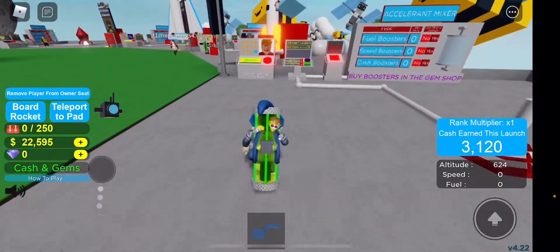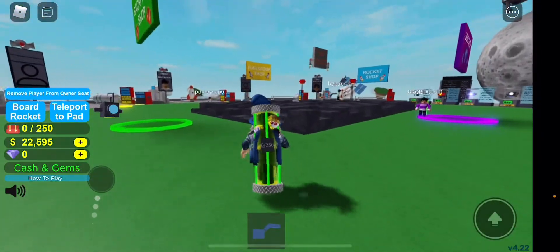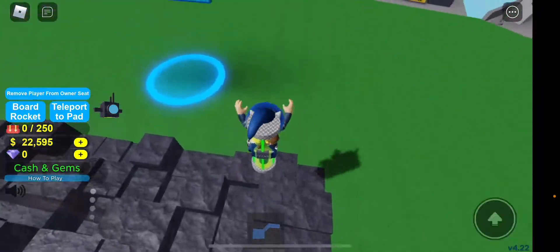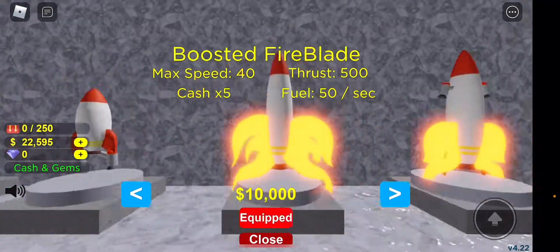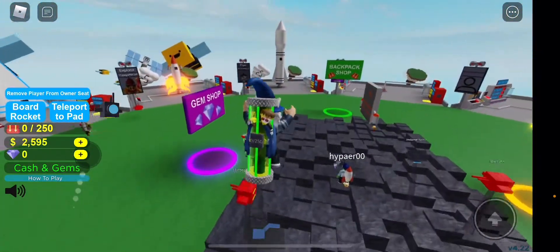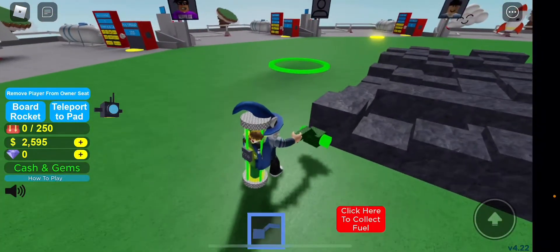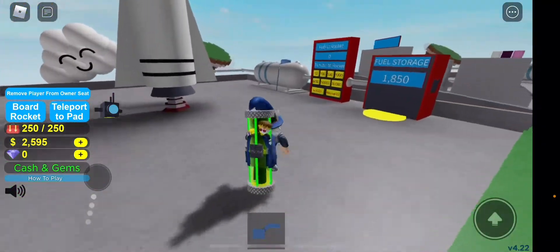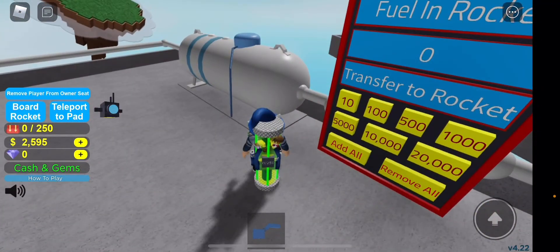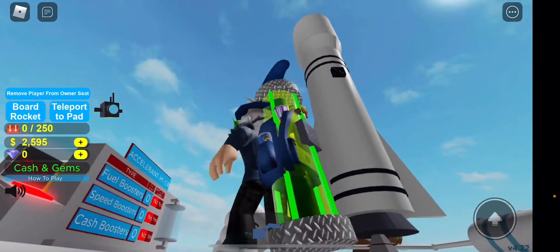Let's reset our rocket and check the rocket shop. We can also double jump, by the way. Yes, let's get it! All right, we have the new rocket now. Let's see how high it can go. I'm probably just gonna add 2,000 fuel onto this rocket. Let's add that — okay, nice. This is the new rocket I bought.